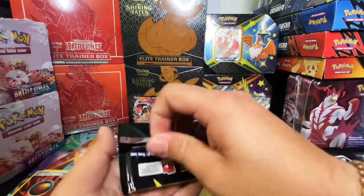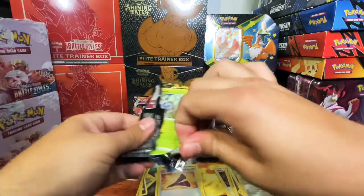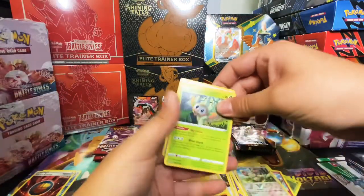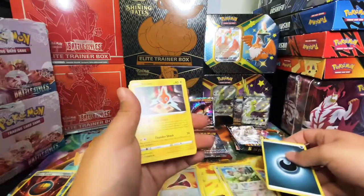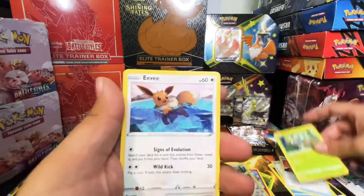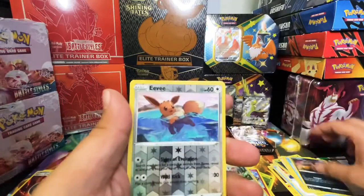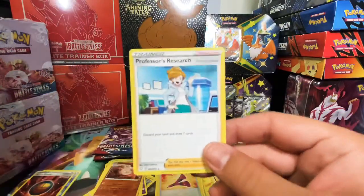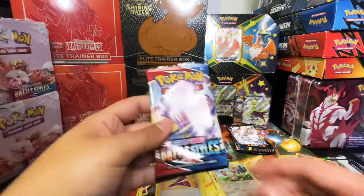Let's start with Shiny Fates. Card code, one two three four to the front, energy, Chansey, trainer, Rolycoly, Eevee, Morpeko, Wailord, Linoone, a reverse holo Eevee, and we have a Professor's Research. We opened four packs and we have three holographic cards.